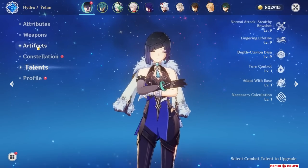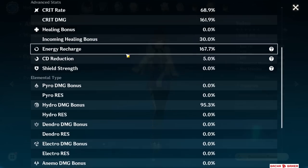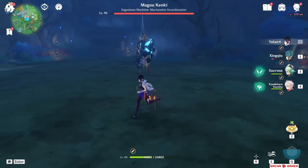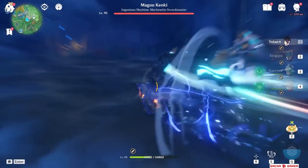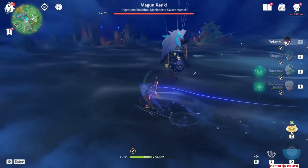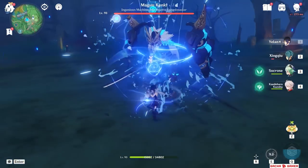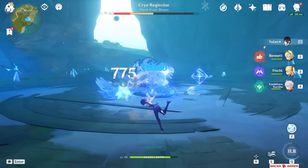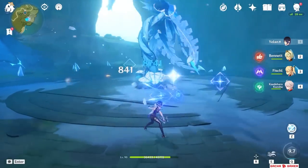Her elemental skill will snapshot, but there's barely anyone who can buff her due to her unique HP scaling nature. However, I've tested this with Kazuha's elemental damage boost and she can retain the buff when it ends in her hold mode. As for the burst? No, it does not snapshot — which is what you would expect since this is the same situation with Xingqiu's burst.